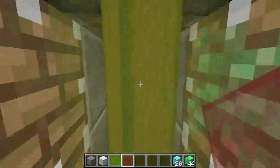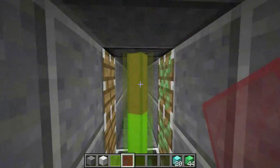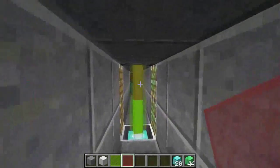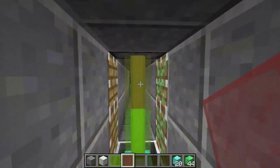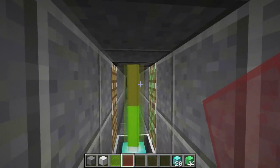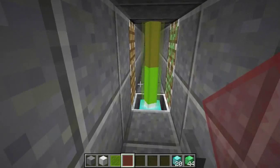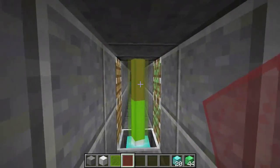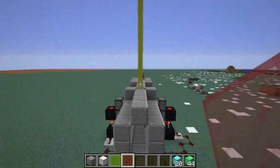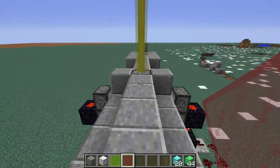Because this is a real beacon, you can actually use it for beacon effects as well, so it's kind of dual function. This only works in 1.9 and its snapshots — anything before that you will see the little X shape those items used to show. Anyway, this is pretty cool — until next time, keep blocking people and keep redstoning!